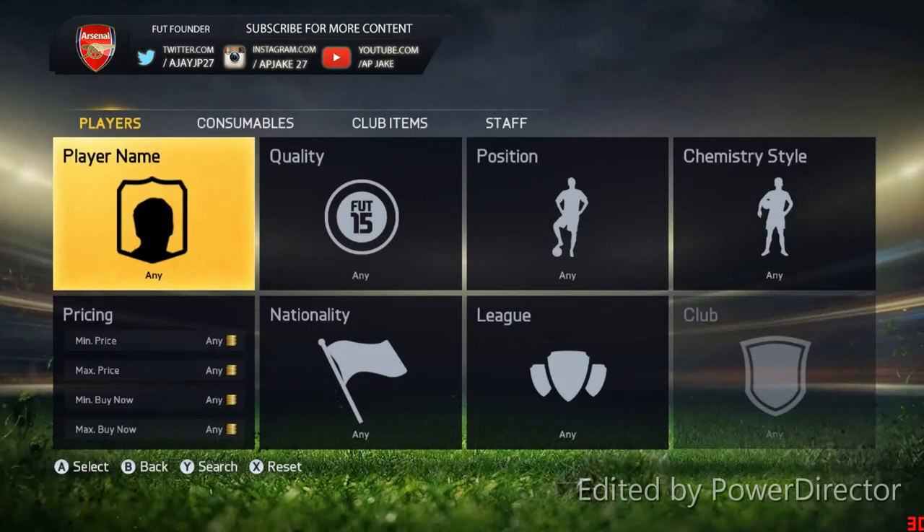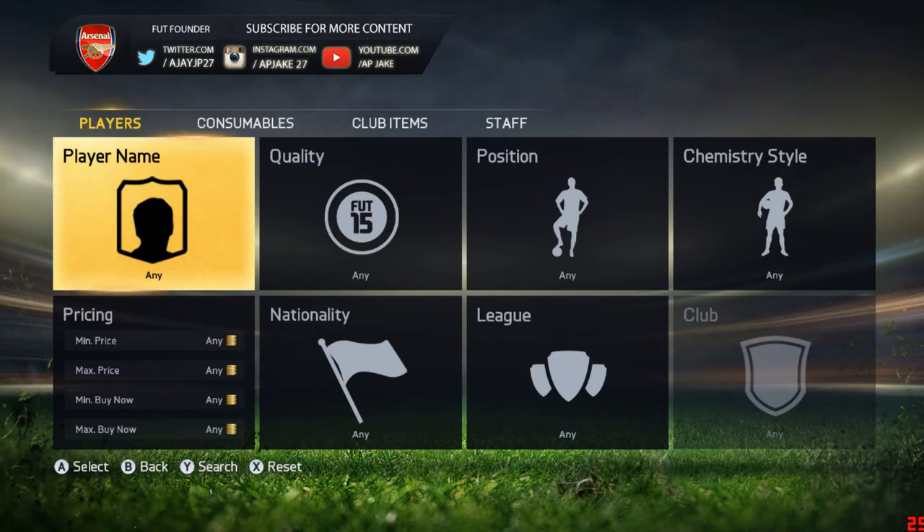Hello guys, welcome back, it's APJ here. Welcome back to our trading method — today with the price cap. It's been so easy with the price cap to make some coins. The only thing is that you can't fix your own price; you have to fix a price within the EA price ranges. That's the only difficult part of this method.